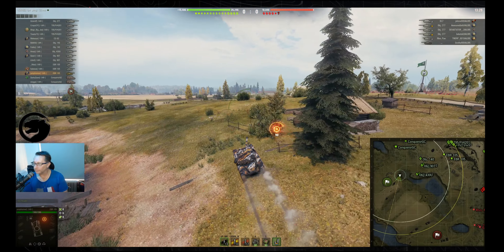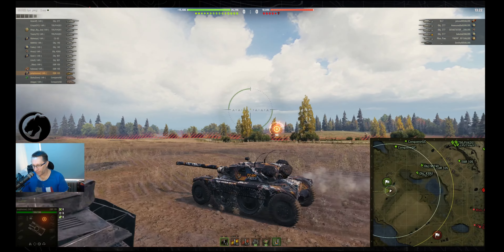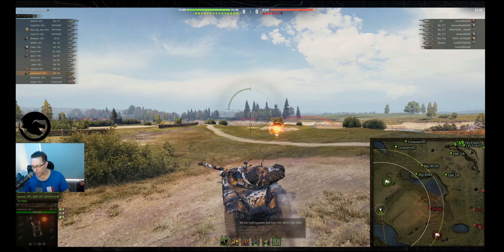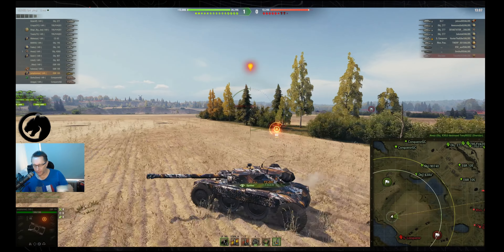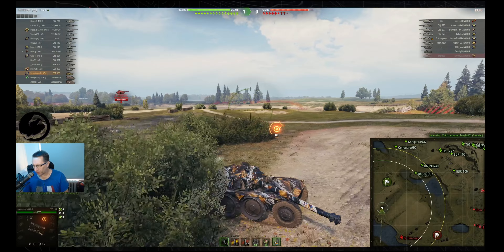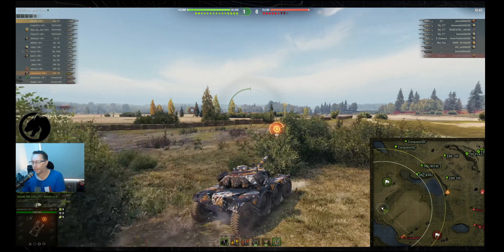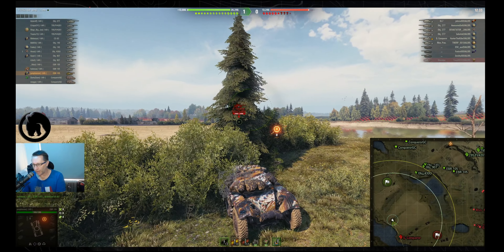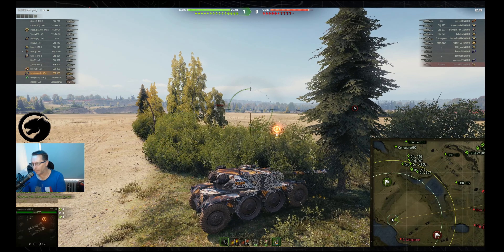The EBR 105 is tier 10, French wheeled light tank — 390 alpha damage, 190mm penetration standard, 240 with premium heat. Jumpy's driving around doing jumps like EBR things do. We've got a Team Tiger push which looks pretty good. He kicks back in the bush going passive, looking at the super conqueror in the south. Looking at the mini map to see what else 1AR is doing — can't see all of what VAL is doing because they're not spotted.